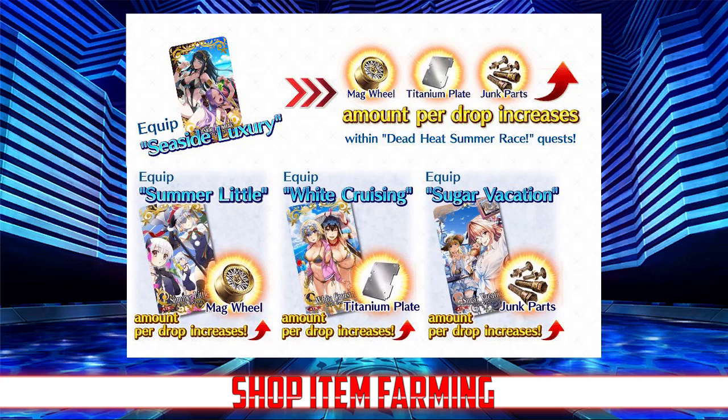Let's talk about farming — the meat of the event. Despite having nearly 100 free quests across four rounds, farming for shop items is very straightforward. First, you're going to want to roll the friend point gacha for the three-star CE and get as many as you can. Make sure you prioritize the event CE from the shop as well because it boosts all item drops. However, do not max limit break the event CE unless you have two or more of each gacha CE — it's better to have four separate copies attached to four separate servants.